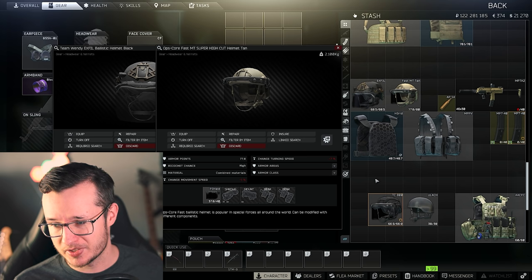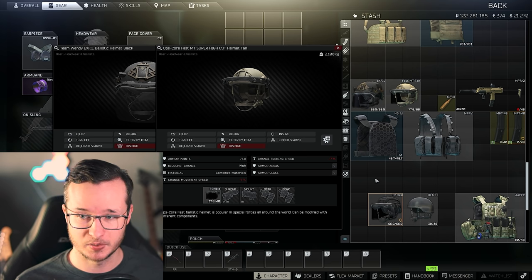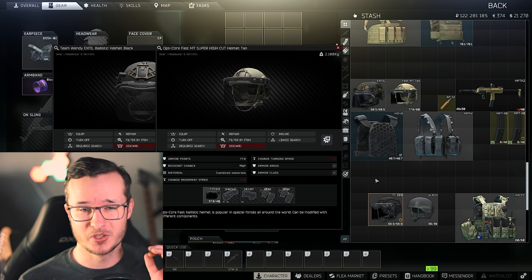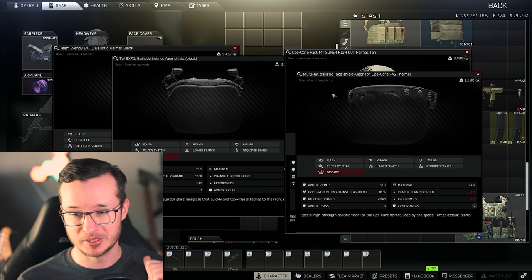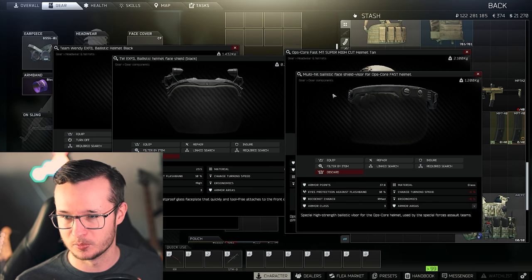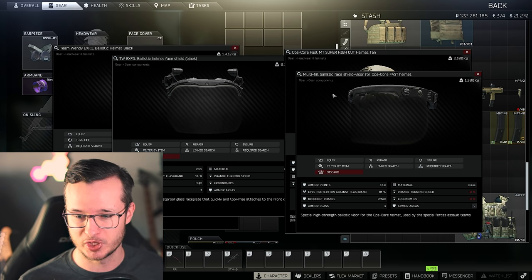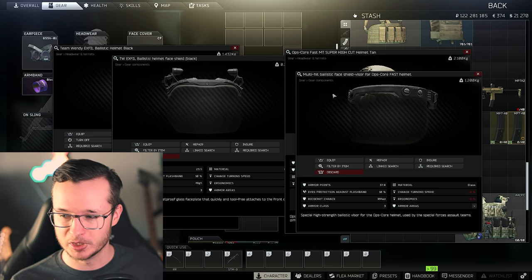If you like helmets with face shields, I wouldn't recommend the Altyn — personal preference, I like to gather all information. If you like the multi-hit ballistic face shield, go for the TC800 all the time. If you don't care about money, you can play the Ops-Core Fast MT — your debuffs are a little bit better. But also consider the Team Wendy XFIL because its face shield is better than the multi-hit ballistic. The XFIL face shield has a high ricochet chance while the multi-hit is only regular medium.